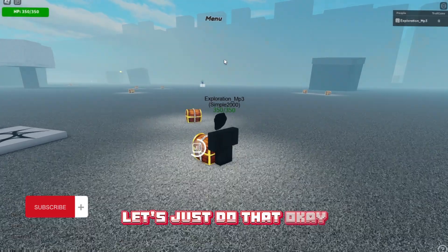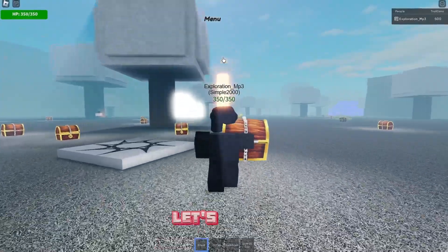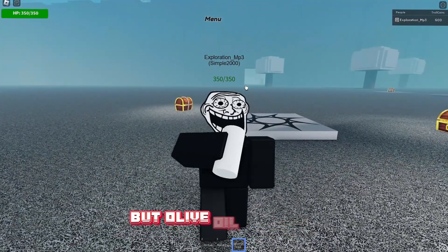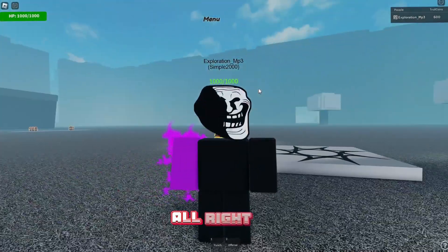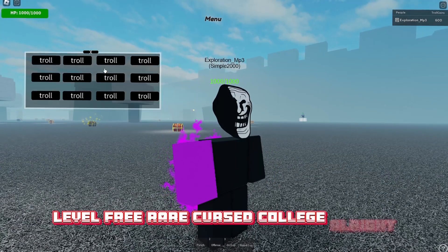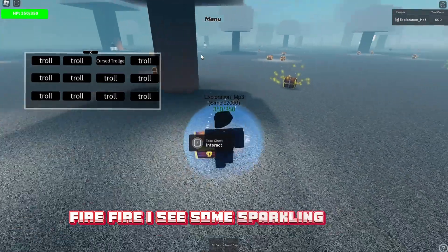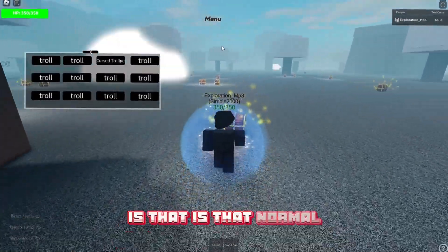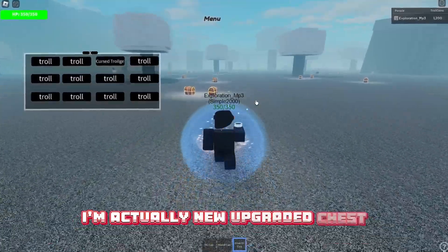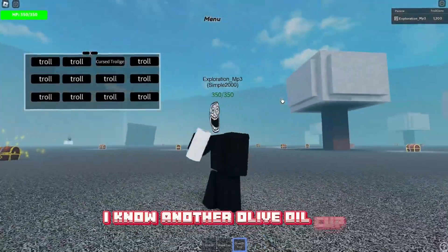Let's just do that. What do we get? Obviously we get an oil cup like always. Oh, we got olive oil cup — not oil cup, but olive oil cup. Level three rare. Cursed Trollics. Fire. I see some sparkling chests. Is that normal? I haven't played this game, I'm actually new. Upgraded chest — I think we'll be trying to get them. Another olive oil cup.